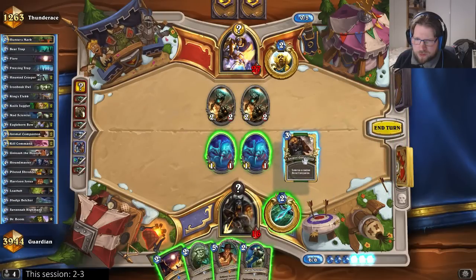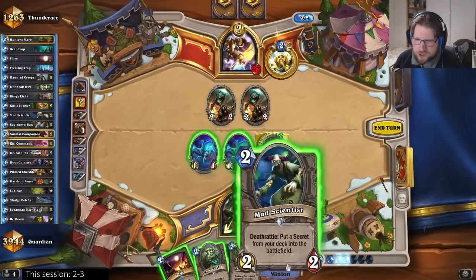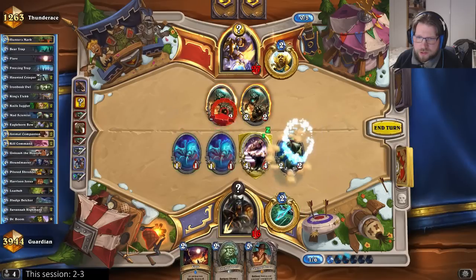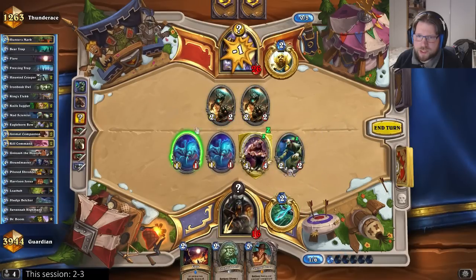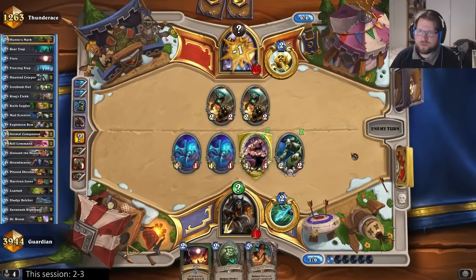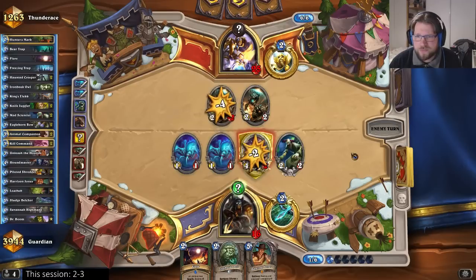Let's go in with the animal companion. Misha is nice. Another scientist — these guys are just going to go face. There's no reason for me to give him an avenge. Hopefully he plays the mysterious challenger here so I can flare.